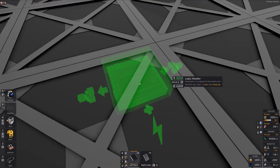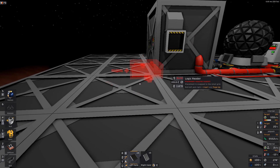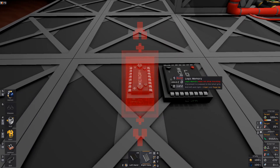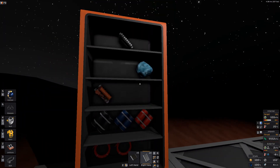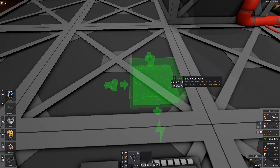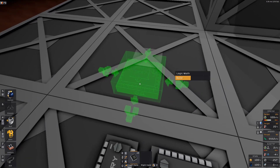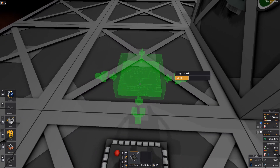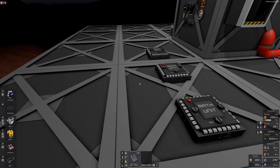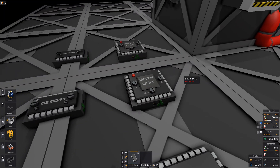We need to start with the IO. So we need a reader, let's put it this way, and memory. Then we need three processors and we are doing math on all of them — a math unit, a math unit, and a math unit. Then we have another memory on the second and third.